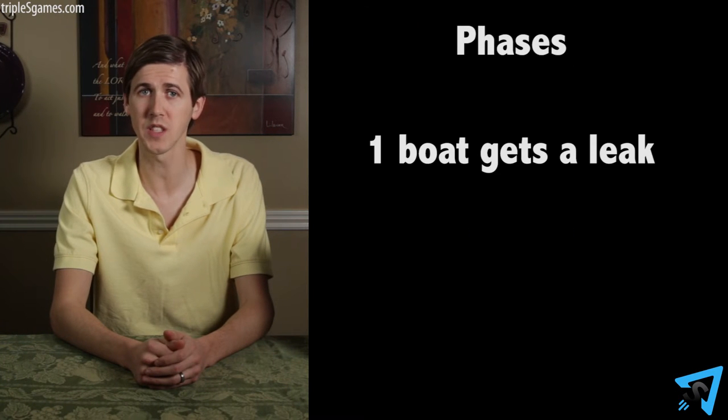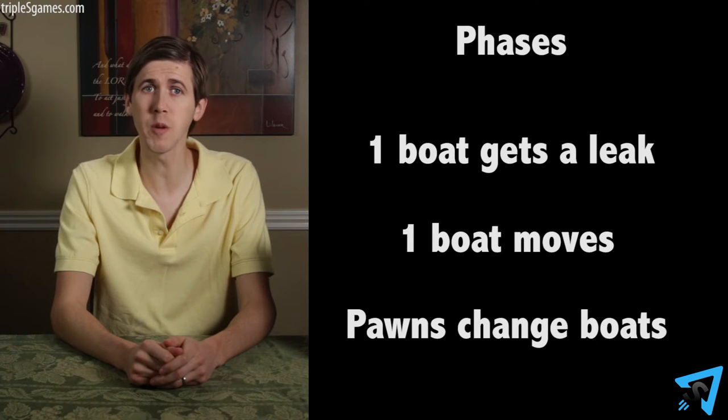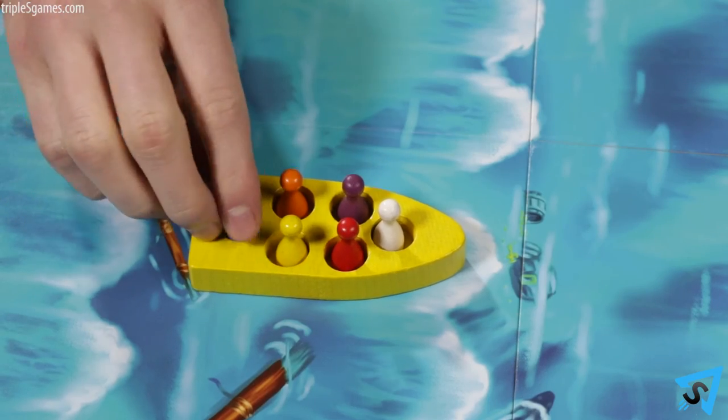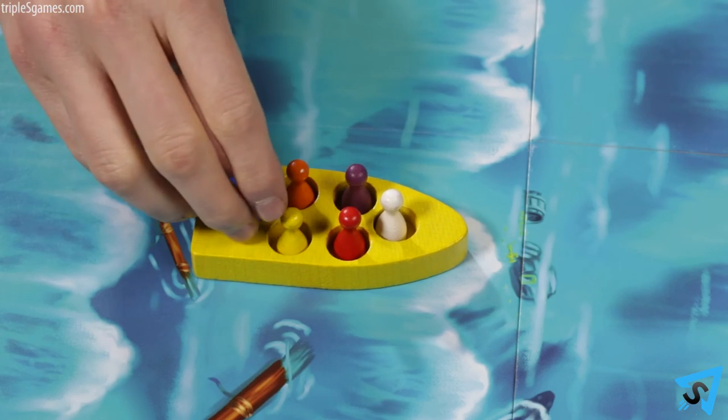Phase 1: one lifeboat receives a leak. Every player must vote on which boat will receive a leak. If the chosen boat has any empty spaces in it, then the leak is automatically placed there and you move to phase 2. If every seat in the boat is taken by either a pawn or leak, then the players in that boat and only those players must vote on which color to throw overboard. During this vote, each officer counts as two votes and each sailor counts as one, so the more pawns you have in a boat, the more voting power you have.